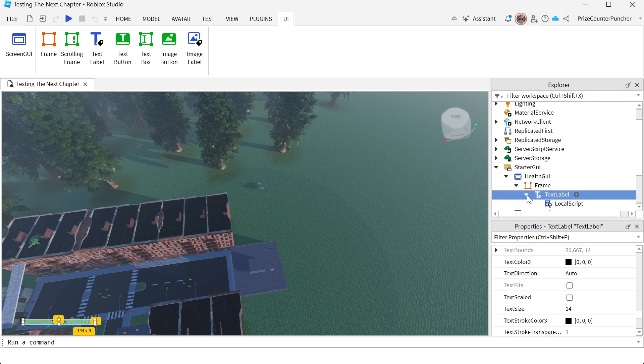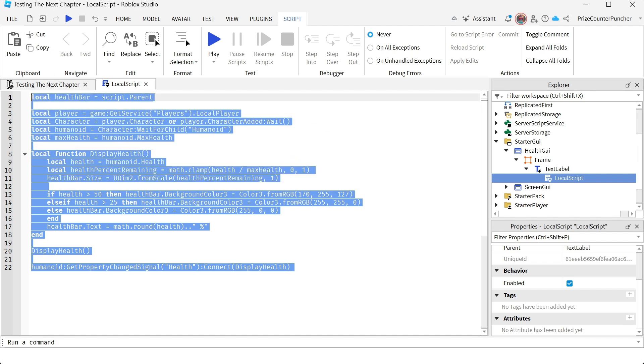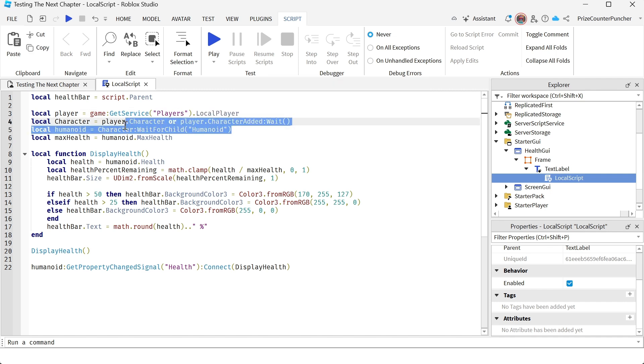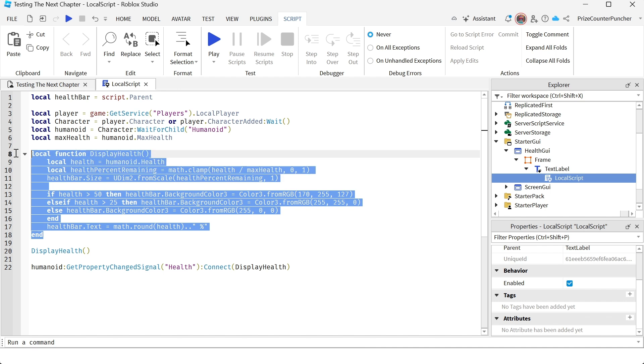Inside your TextLabel you're going to add a LocalScript. In your LocalScript, on the first line we're declaring the health bar — that's our TextLabel. Then we're getting the player, the character, and the humanoid. This is the humanoid's max health; the default is usually 100. Then we skip down to call our update function.